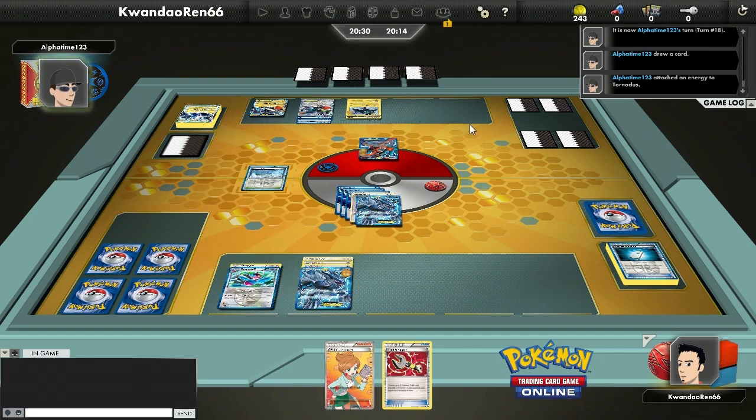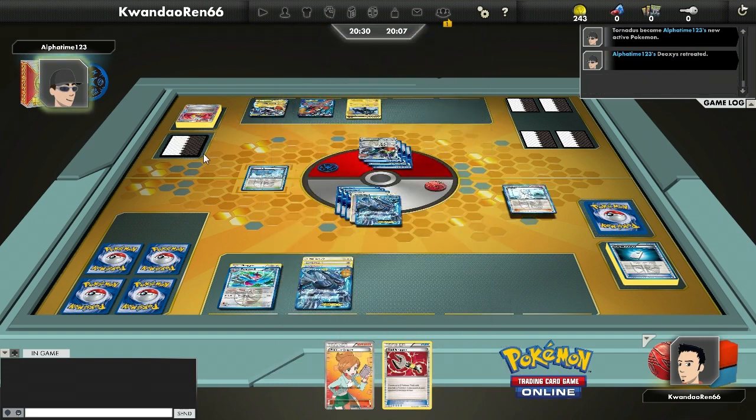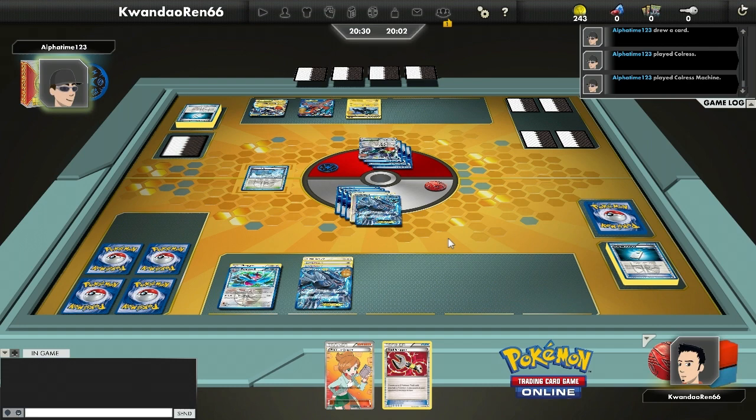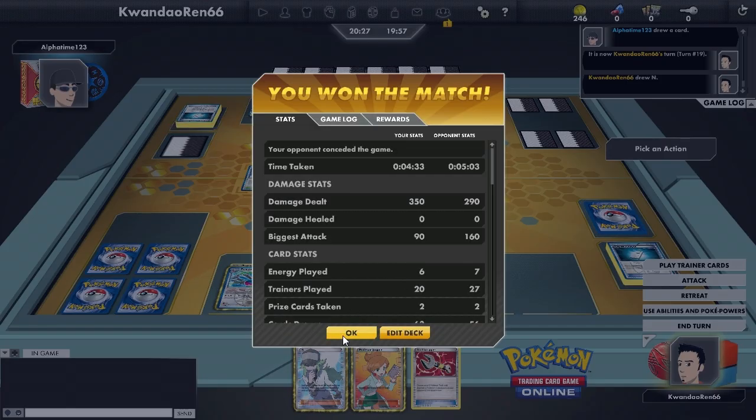He does have a Plasma Energy in the discard pile, so as much as he commits to Tornadus, he's not going to be able to do anything about it. He plays a Colress, draws more cards, then goes for a Chorus Machine and finds out the last card is not a Plasma Energy — he whiffs. He Wind Falls into his last card and then scoops before I can Fast Forward. Mission more or less accomplished.